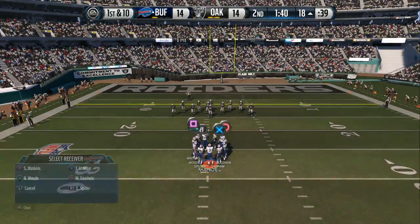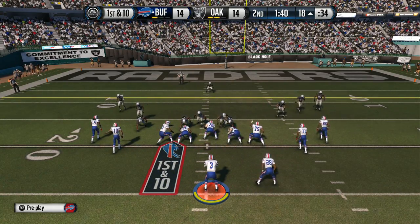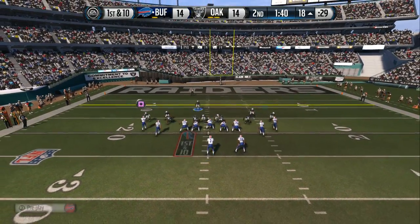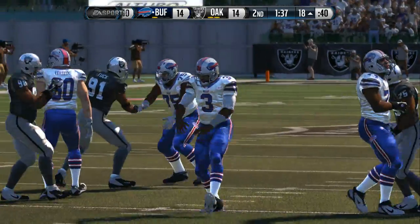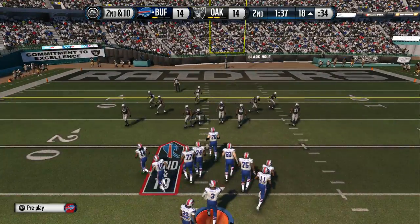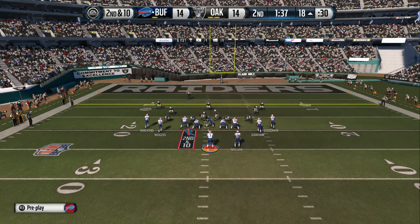The offense is set at the line for the first down after that completion. Spiller takes his spot in the backfield. Emanuel's got it in the gun — and Woodson with the interception! Every quarterback in the NFL is going to have one or two passes a game that can't be picked off, and most of the time they're dropped. This time it was a bad drop by the defense.